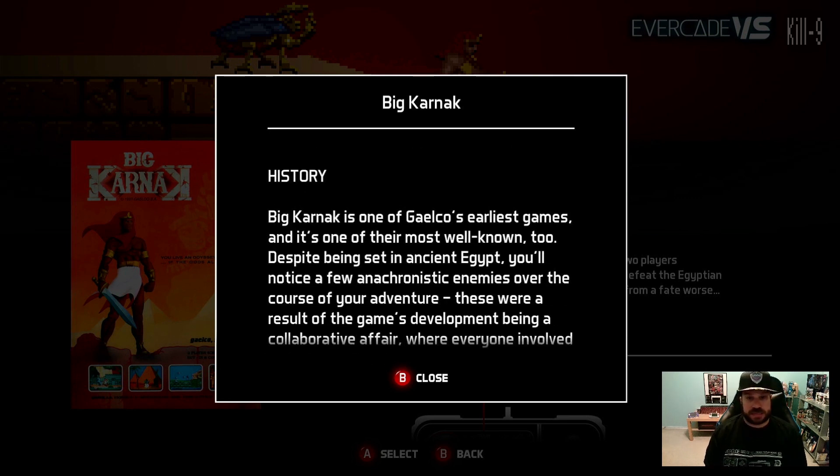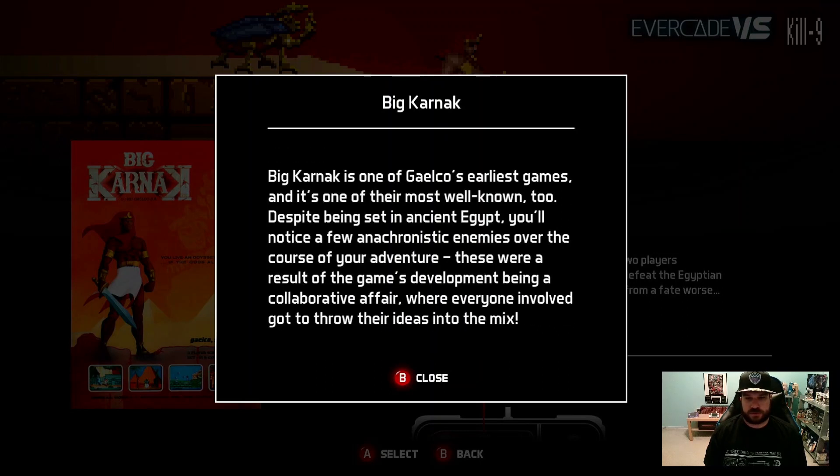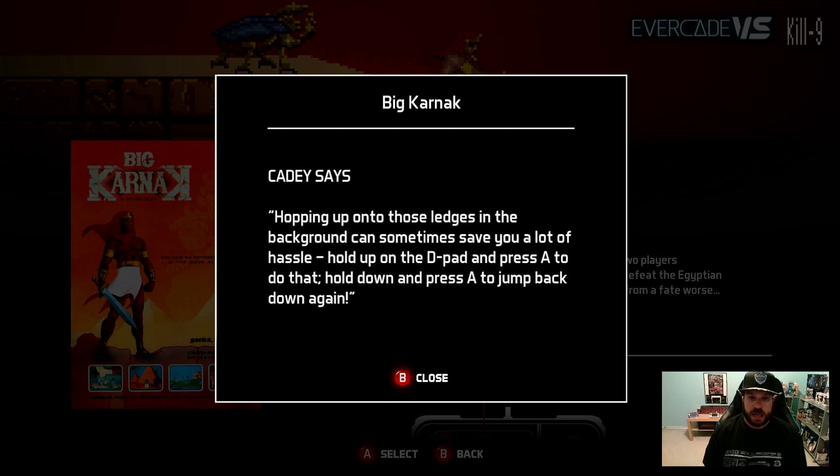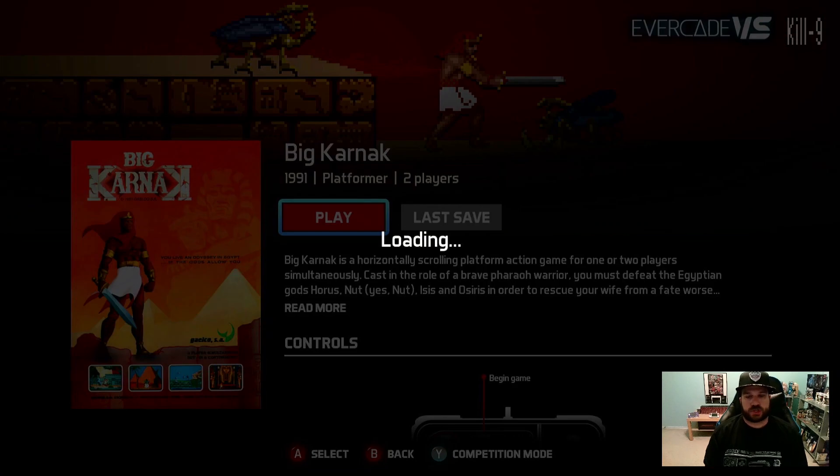Alright, finally got this open. What do we have inside? Not really surprised — this was in the Gaelco Collection one format. Check it out: two cards! I was gonna say it just felt a little bit thick. You can flip them over — here's the first one, and here's the second one. And of course we've got our cards! Can't wait to try that out. And then last, we have the instruction booklet that I'm not gonna read because I just want to dive into it. Let's go ahead and play some arcade games!